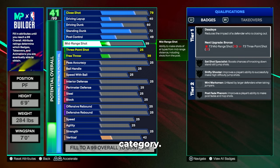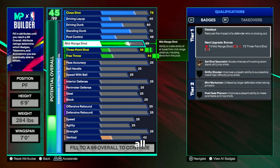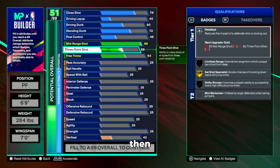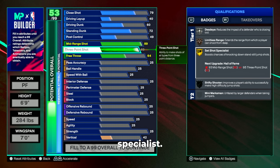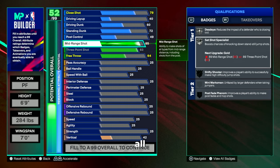For our shooting category we're going to put our mid-range all the way up to an 89 and our three-ball up to an 83. This gives us silver dead eye, bronze limitless, and gold set shot specialist. If you don't need gold set shot specialist you can drop the three-ball down to an 85 and just get silver dead eye and silver set shot specialist, but I wanted to try out gold and I've been liking it, so I went with gold.